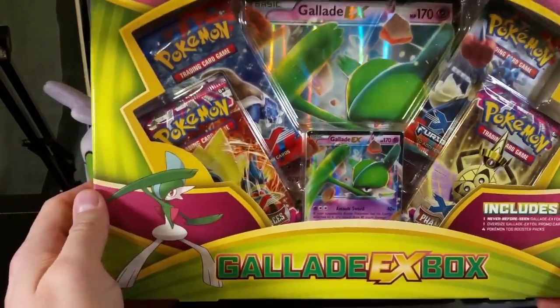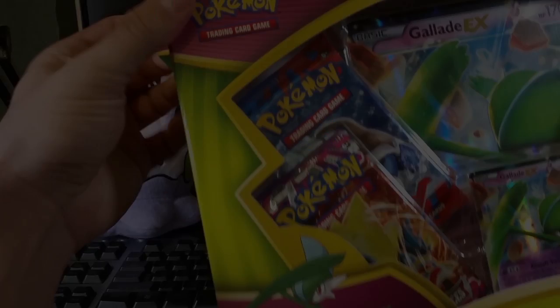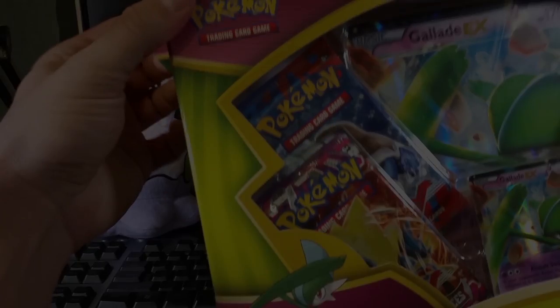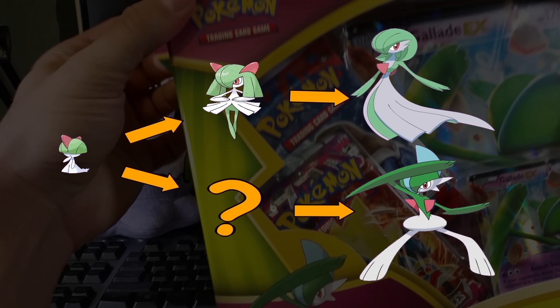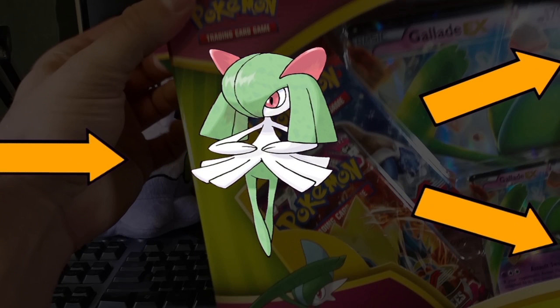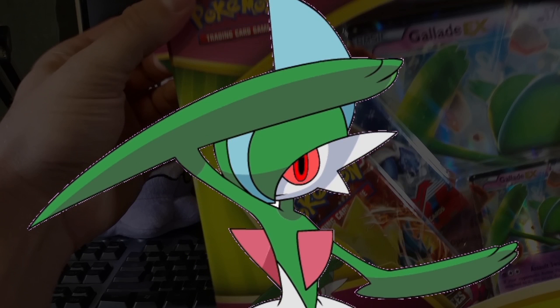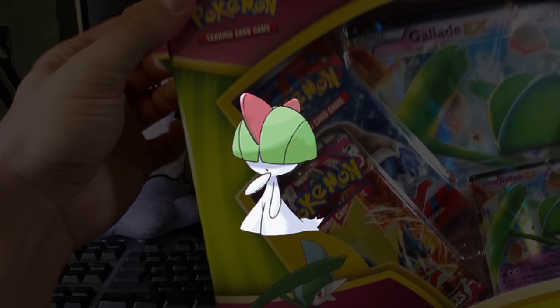So without further ado, let's crack this thing open. Before we get into the box — I always thought about why didn't they branch Gallade's line from Ralts with a male middle evolution stage? It's as if Gallade had an overly aggressive mother who really wanted a daughter, made him wear women's clothing up until he was a teenager, and now he's out for blood, overcompensating with those swords. This evolution line is really screwed up, and that's not even accounting for that which needs not be mentioned.